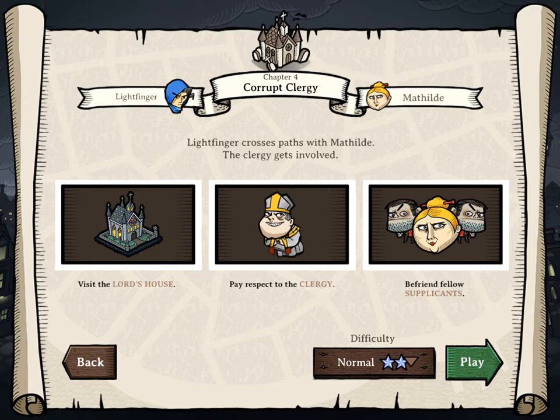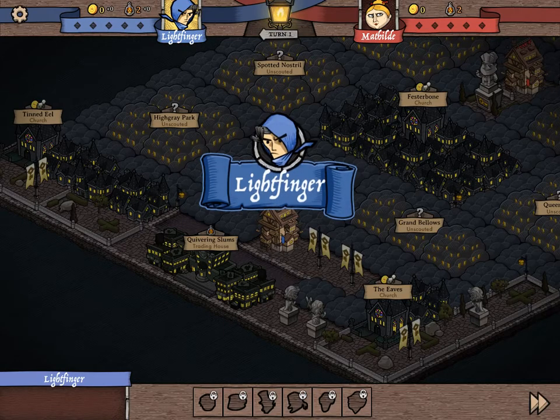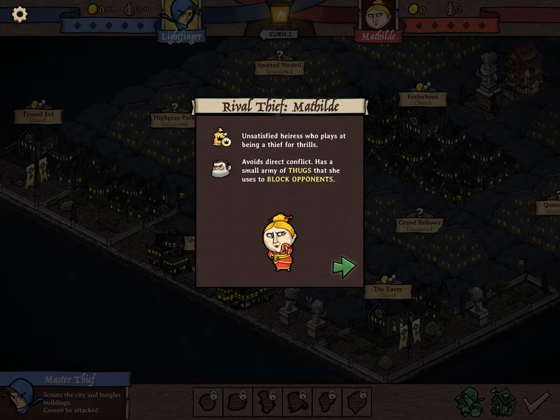So we're going against her. There are a lot of different ways to win against them and I'll go over them as we run into them. But this is my master thief here - Unsatisfied Eris, who plays at being a thief for thrills. Avoids direct contact. Small army of thugs that she uses to block upon it.